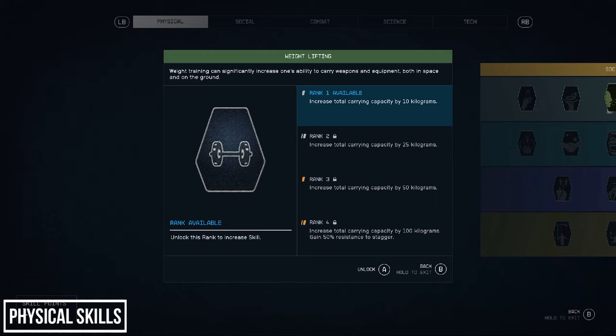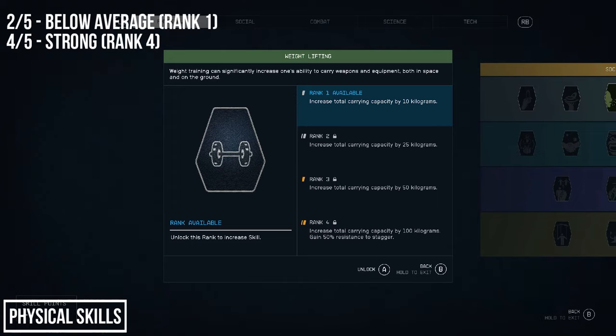The fourth perk is Weightlifting. At rank 1 you gain 10 extra kilos of carrying capacity, rank 2 is 25, rank 3 is 50, and rank 4 is 100 kilos plus 50% less chance to be staggered when struck. I'm torn on this one — the need for it can be totally negated by managing your inventory better: sell what you don't need, utilise companions, and use your ship's cargo. But if you have perks to burn, the rank 4 benefits are where you'll reap the most value. Rank 1 is below average and can be avoided early, but rank 4 is above average.